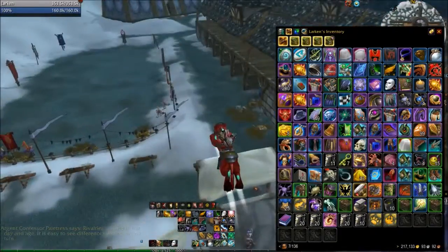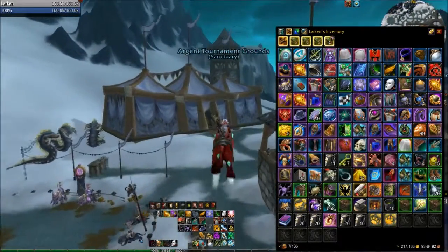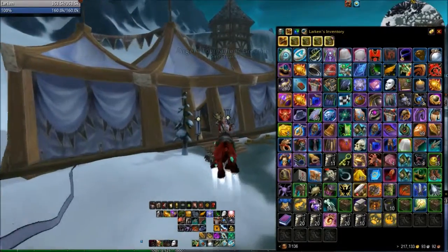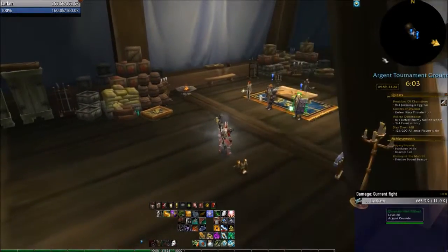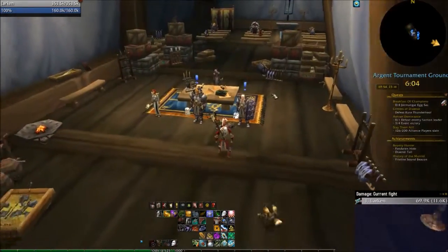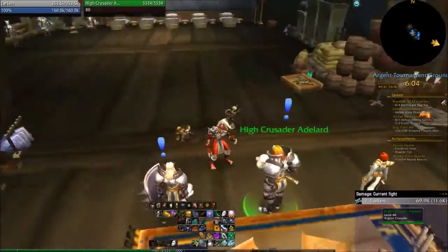Eventually you'll get them all done and you'll be working specifically for the Sun Reavers or the Silver Covenant on the other side. When you start doing these dailies and have championed your first faction, a bunch of dailies are going to open up in the main hall of the Argent Tournament Grounds. So you'll be picking up dailies in two locations.